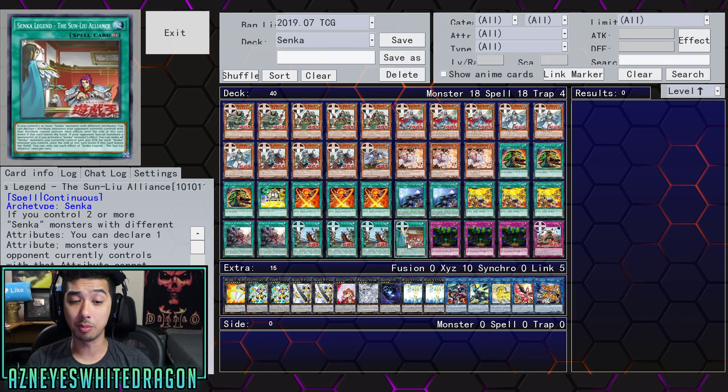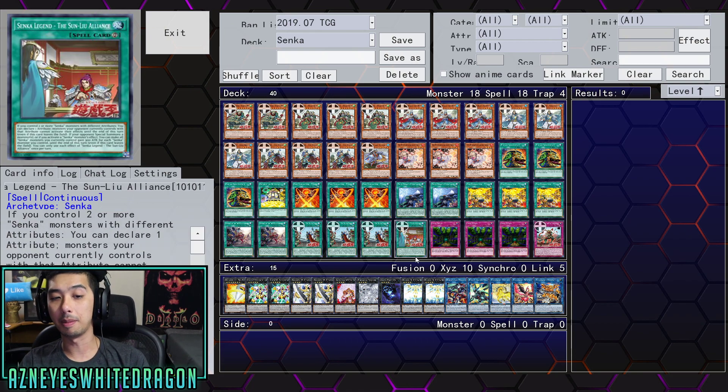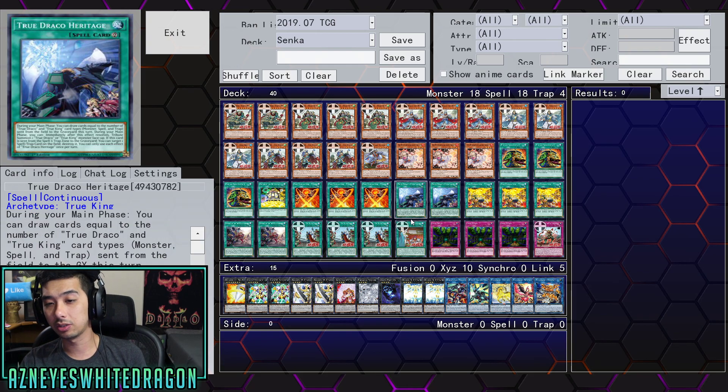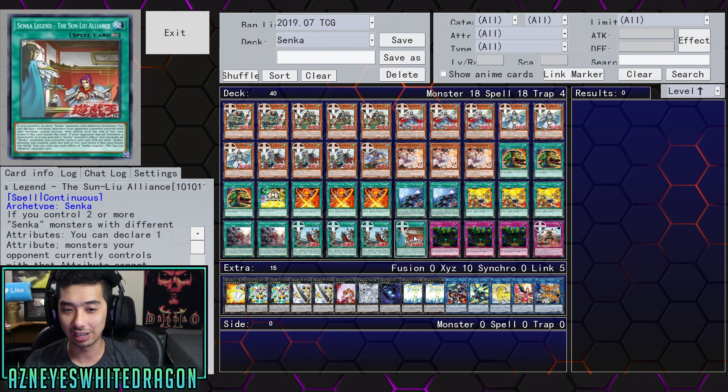You can declare an attribute and monsters your opponent currently controls with that attribute cannot activate their effects until the end of this turn, even if this card leaves the field. Then if your opponent special summons a monster or if you activate a Senka monster's effect, you can make all Senka monsters gain 300 ATK for each Senka monster you control until the end of this turn. This is supposed to be the go-to card to stop other plays, but first you have to successfully summon both of them and your opponent will negate something, meaning you can't utilize this card — which is part of the problem with this archetype.